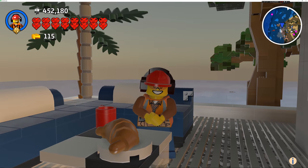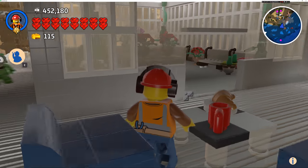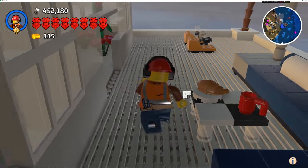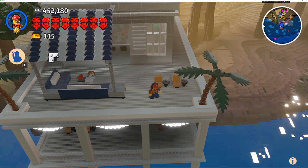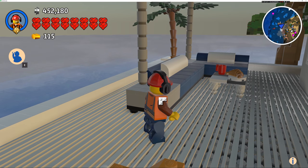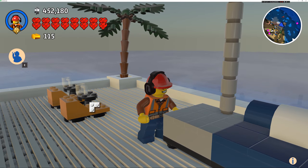Max is done decorating the beach house and he is pretty happy about it because it looks amazing. So let's go on a little tour and we'll tell you why we did what we did. Right now Max is on the upper patio, and up here we've put some lounge chairs, some palm trees, an umbrella, and a beautiful sectional sofa. We built the sectional sofa because there aren't any models like it in the game. The only thing is you cannot sit on sofas that you build yourself, so keep that in mind.